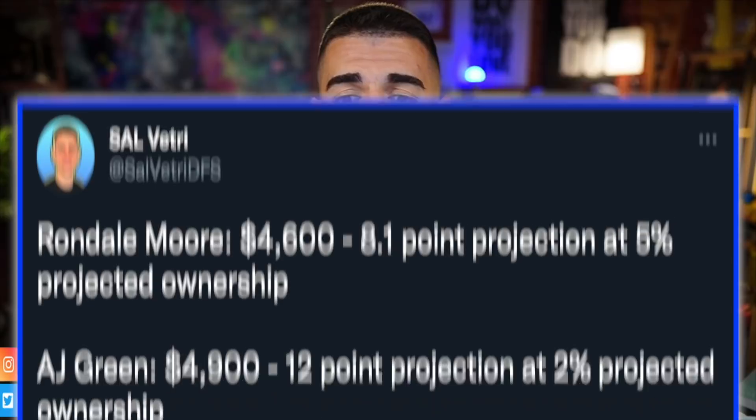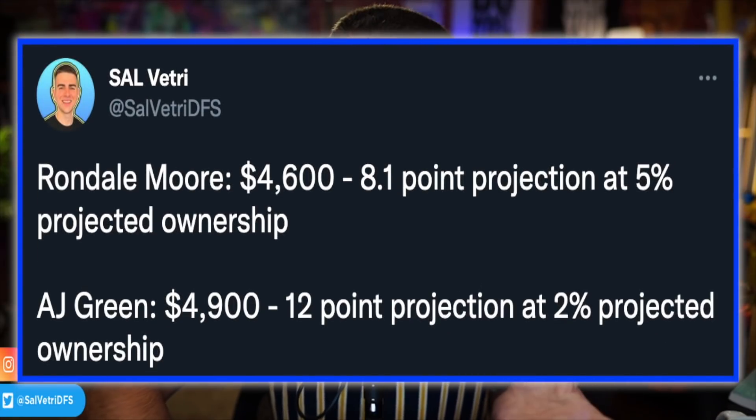If you're playing Kyler Murray and want a game stack, I like AJ Green as a leverage play over Rondale Moore. Rondale Moore ran 20 routes last week — more than Christian Kirk — but still nowhere near what Green averages. Moore gets rushing usage and is more explosive, but I currently have Moore at eight fantasy points compared to Green's 12. They're similarly priced, with Moore about $100-$200 cheaper, but Green is coming in at half the ownership of Moore. Green can go four catches, 70 yards, and a touchdown to outscore Moore by double. It works specifically in Kyler Murray stacks with DeAndre Hopkins, or even as a Baker runback option.